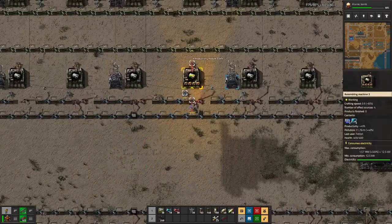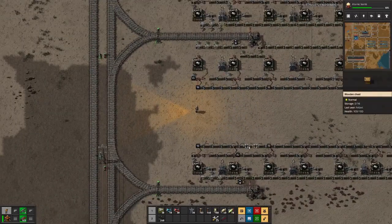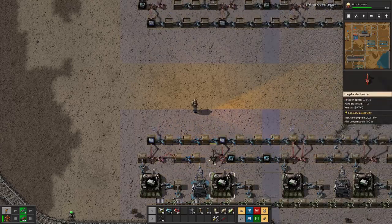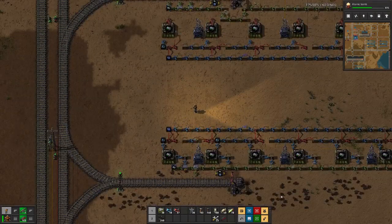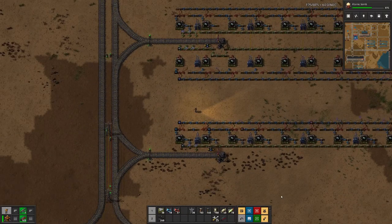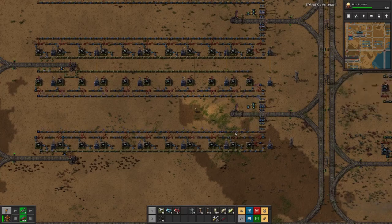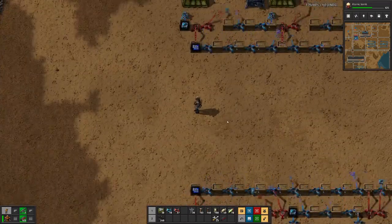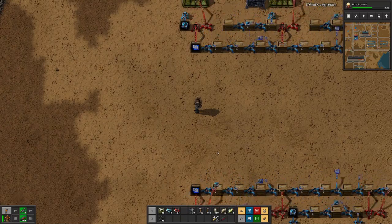I don't think I can add productivity modules in there — did not think that was possible. And here we have an issue. That's how it should work. And then all the assembly machines here on the downside are actually working as they are expected to be. And we have the first rocket control units! So I hope you enjoyed this episode — tune in next time when we will make more progress towards the rocket. Until then, goodbye.